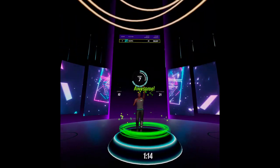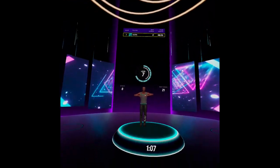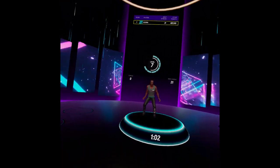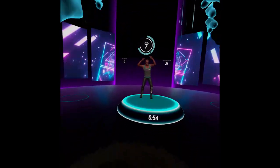During the session, trainers continuously explain what they expect you to perform, guiding and encouraging you — for example, 'Remember to leave both arms up, now shake it out, shake and release, come on, move it side to side.' If you prefer not to hear the instructor's voice, you can turn it off in the settings.